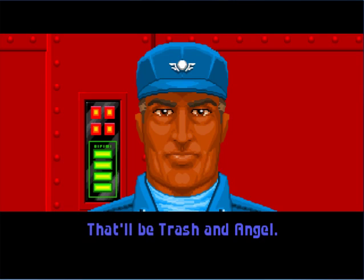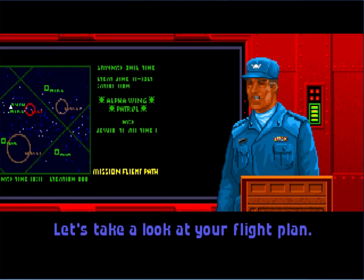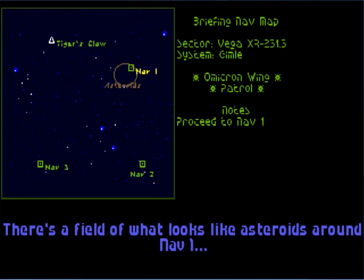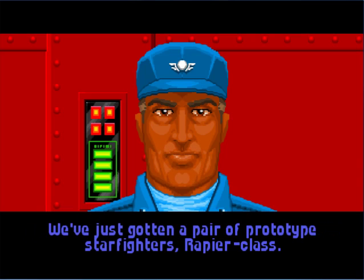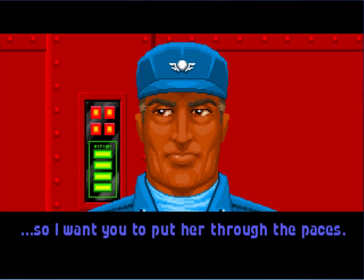Omicron wing, and once again we're teamed with Angel — just a regular patrol role. Once again, some asteroids. Looks like we get to try the new ship out this early.